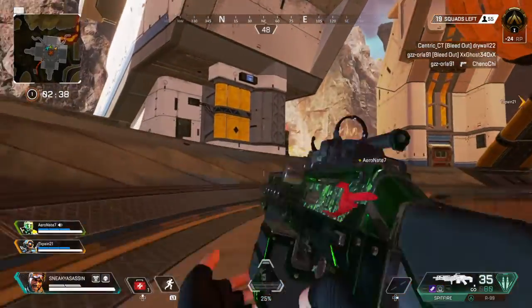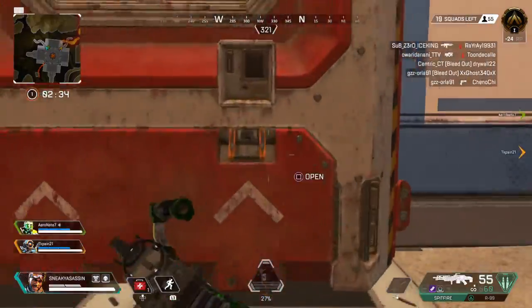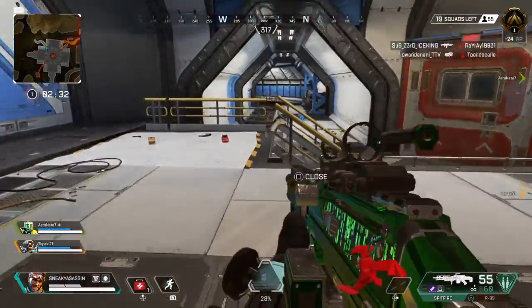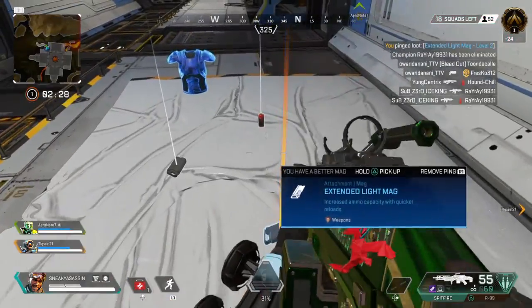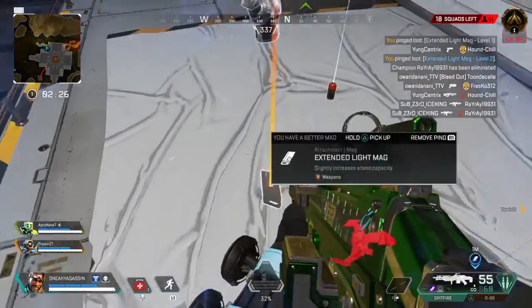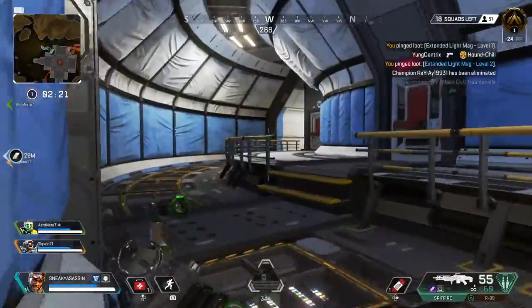Attention. First blood. That's how it begins. Extended light mag here, level 2. Extended light mag here, level 1. All things die. Even champions.